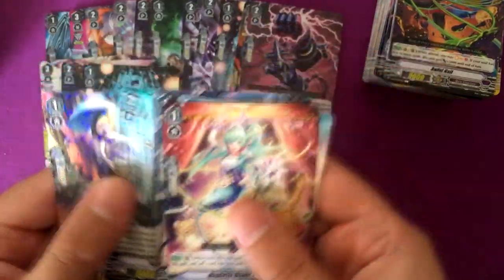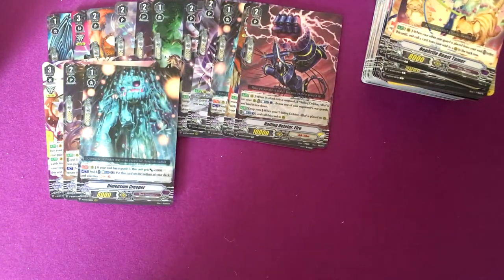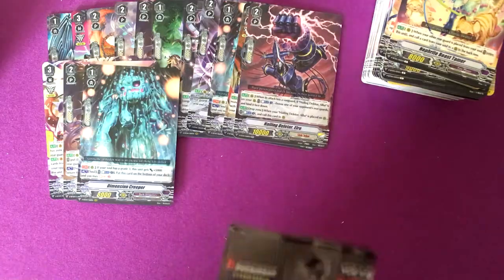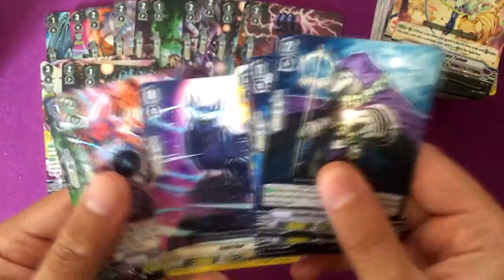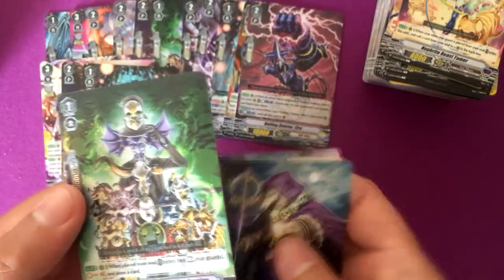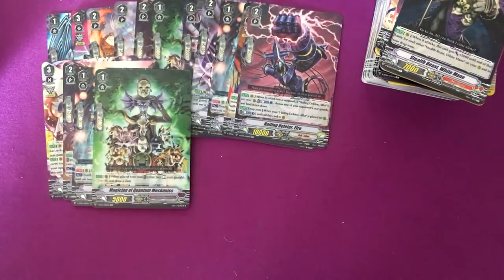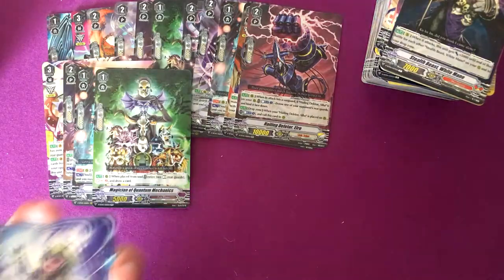Dark Soul Conductor, Nightmare Doll Edith. I hope they do more archetype stuff — like Deleters, Nightmare Dolls, Revengers. Gravity Collapse Dragon and Magician of Quantum Mechanics — another one of those, which I'm okay with. Does a good job filling up the soul.